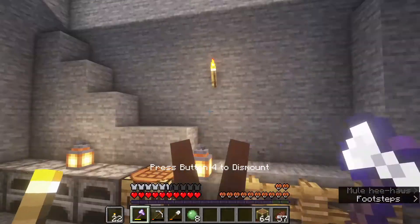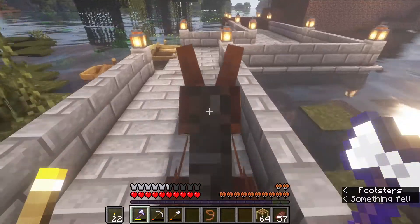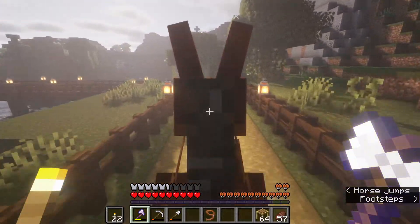Got some slime balls, put that in there. We need some more chests. Donkeys - or mules, I apologize - go down steps faster than they go up steps.